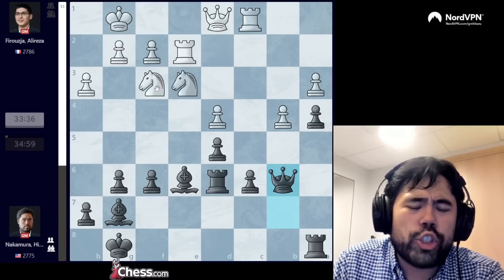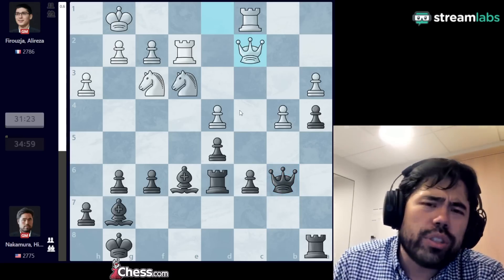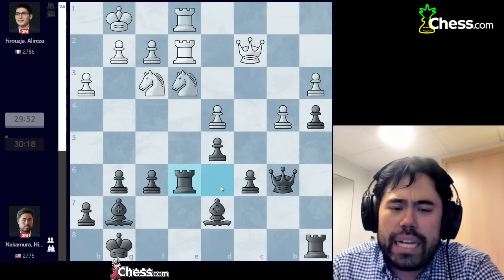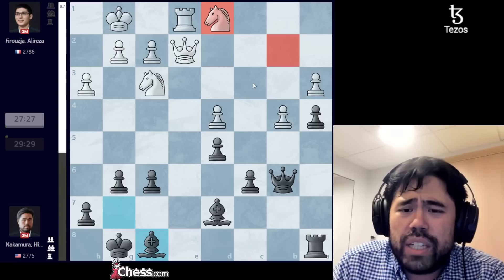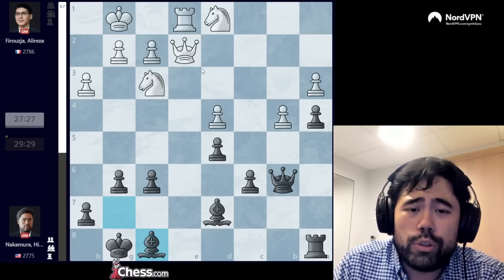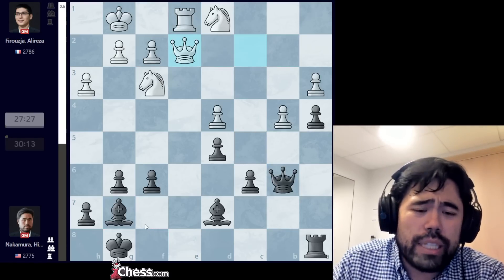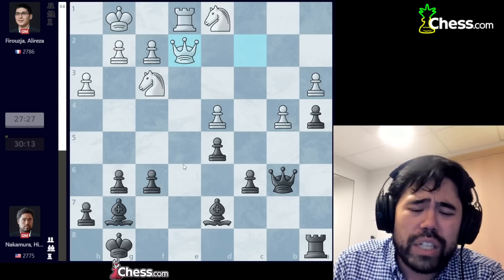Alireza goes queen c2 — the computer prefers queen d2, but queen c2 felt a little wrong to me because the queen is never really the piece you want attacking c6, and now you can no longer stack the rooks on c5. I play bishop d7, he goes rook c to e1, I play rook to e6, he goes knight d1, we trade the rooks, and now I play bishop to f8. It's a very unpleasant position — white can put the knight on b2 or c3, I have the permanent weakness on a4, and I cannot push the g-pawn to open the diagonal without yielding the e5 square.